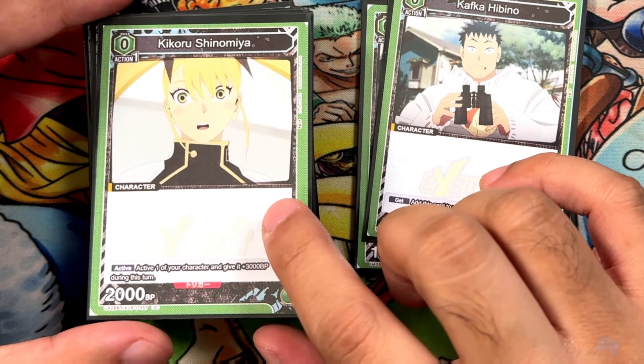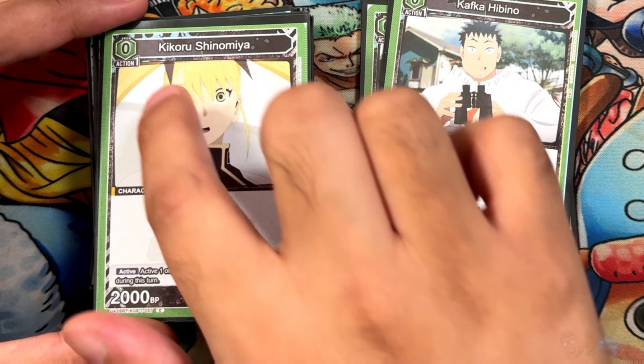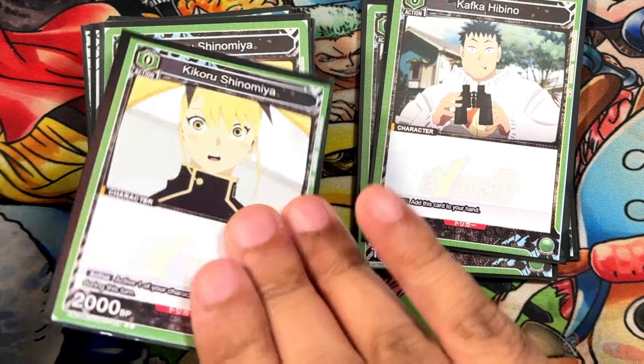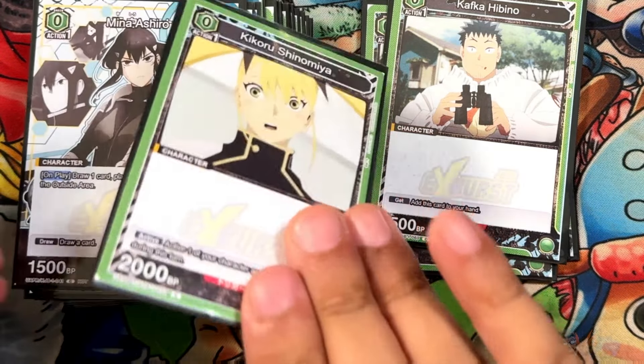Next we have Kikuro Shinomiya — a pretty decent zero-cost card with 2000 BP. Its trigger is active plus 3000, which you always want to see in your deck. It's a very strong ability.